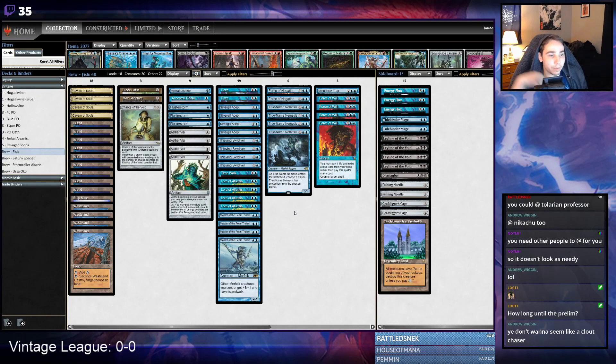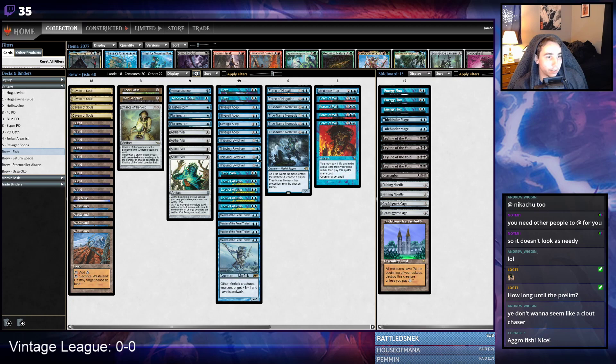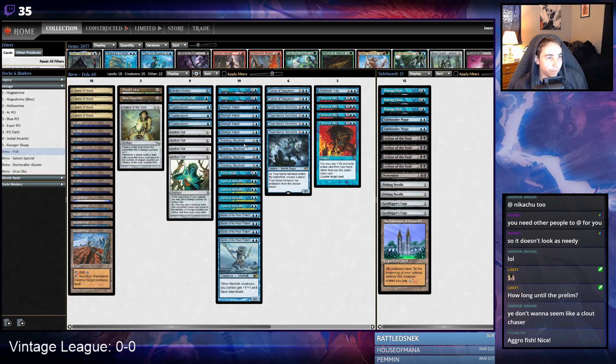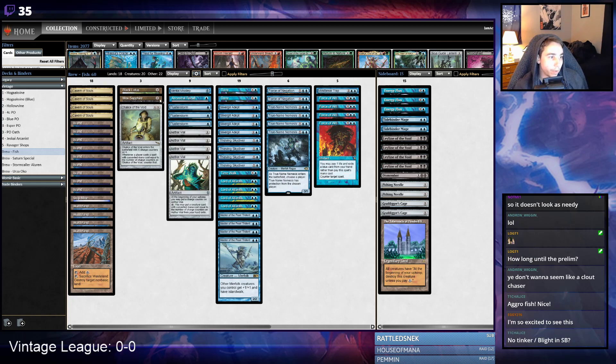We are playing a vintage league tonight. We're gonna play not-me's top eight challenge list — it is a Merfolk deck featuring the new Thieving Skydiver, which steals artifacts. If you want to kick and steal a zero, you have to pay three, but paying a mana to steal things like Mana Crypt or Serpent isn't bad. It's a pretty anti-combo heavy deck featuring counterspells, Flusterstorm, Dazes, Force, and Trap Negations. Then you have a mono-blue beatdown plan utilizing Vial, Strip Mines, and Wasteland effects. Pretty straightforward — you play Merfolk, they pump each other, and you attack. Let's get into our league.